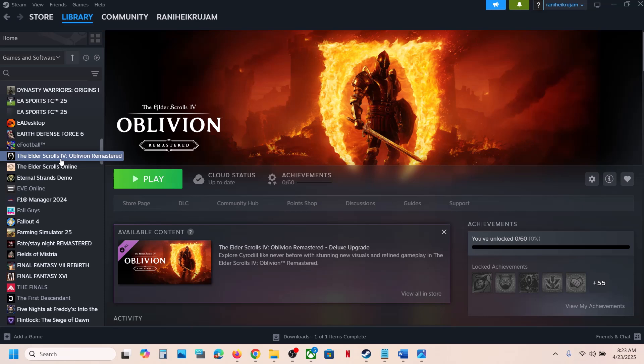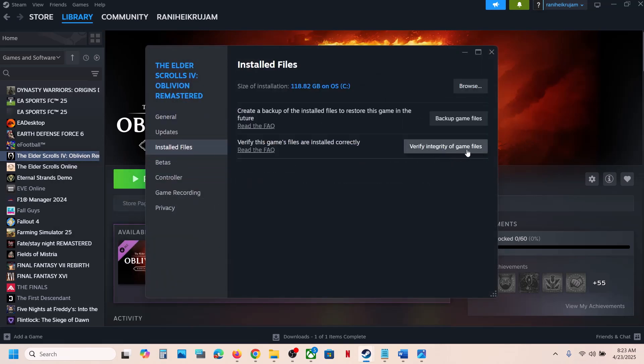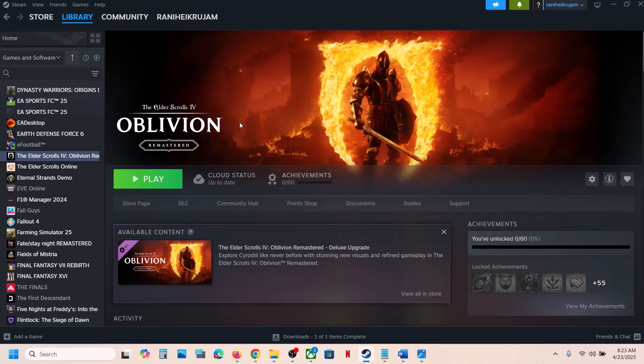The last step is to verify the game files. Right-click the game, select Properties, go to the Installed Files tab, and click 'Verify integrity of game files.' Once verification is 100% complete, launch the game and check the sound. One of the steps shown in this video should help fix the audio issue. Thank you so much for your time — please like this video and subscribe to my channel.